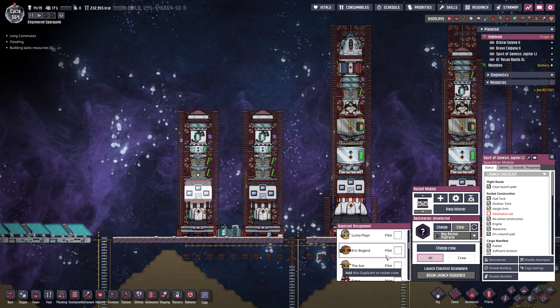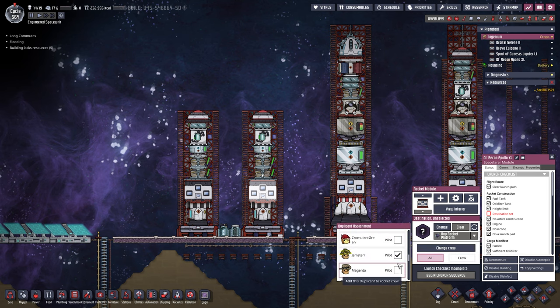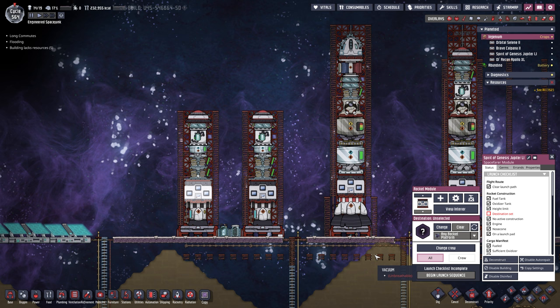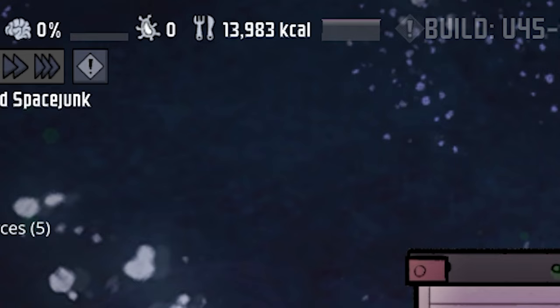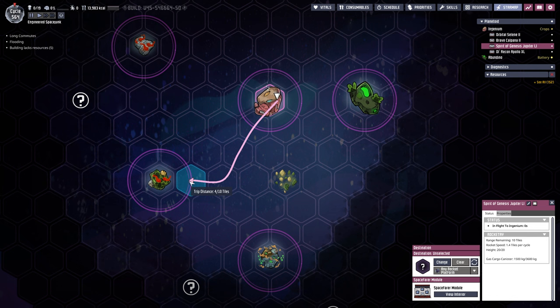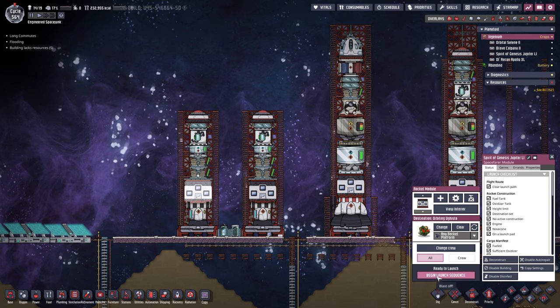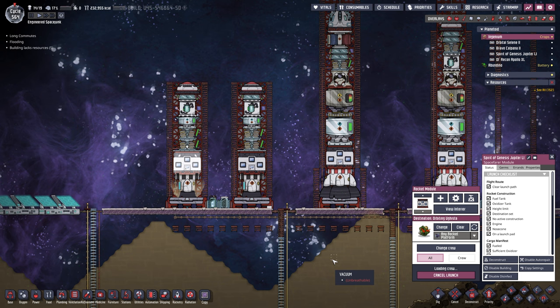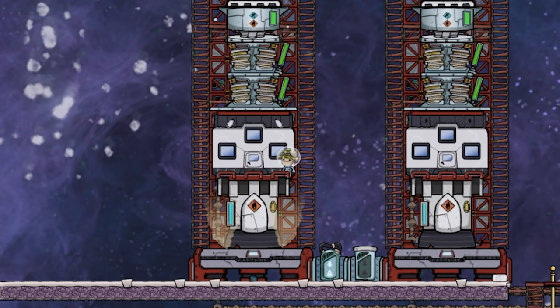Let's head back to Ingenium and change the crew. Gemster is already the pilot — Gemster is just the pilot for everything, so that's perfectly fine. How much food do we have in here? 13,000 calories, more than sufficient. Let's change the destination and bring it somewhere right here. Back to Ingenium, then we can begin our launch sequence — and now when we play, Gemster should come by relatively quickly and get in there.